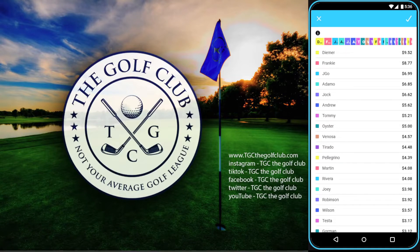Hey TGC, welcome to the introduction video for our fantasy game. The rules are very simple — you will each pick a team comprised of four players that cannot exceed $20. Each player has been given a dollar value based on their handicap, which you can see here. At the end of the round, the entry with the lowest score wins.